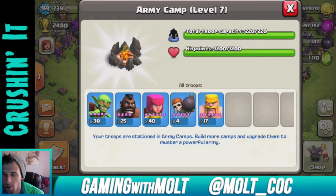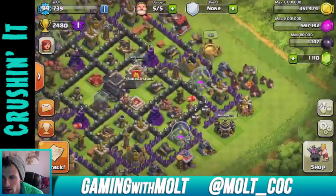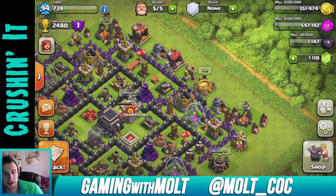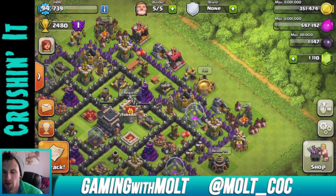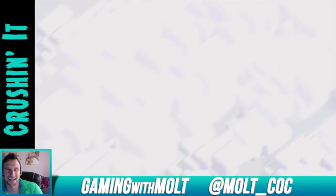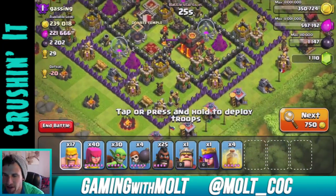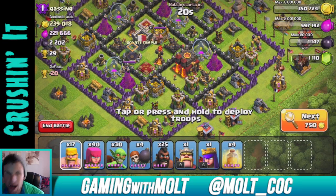I have a whole bunch of hogs — I'm just doing 25 of them right now. We're going to go on the attack, and then I'm going to use some gems and probably gem up a go-wipe strategy. I'm going to go ahead and attack and be back with you guys in just a couple seconds. Man, I wish I could attack this base but those freaking inferno towers. I'll be back in a few.